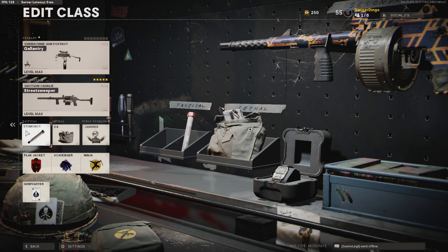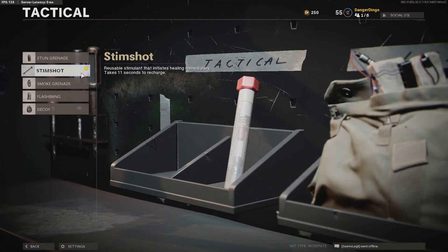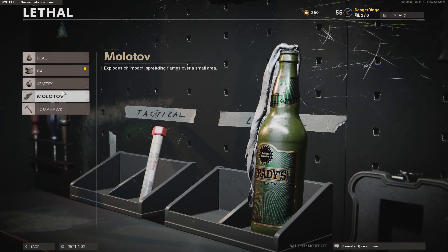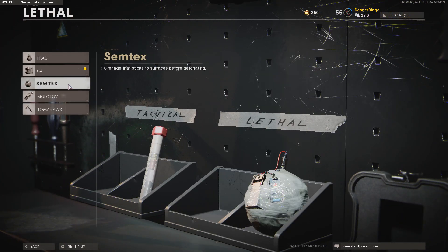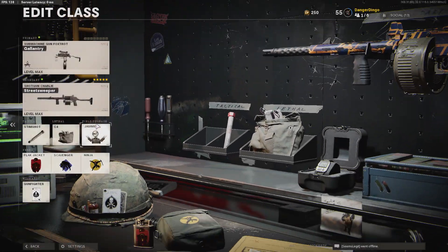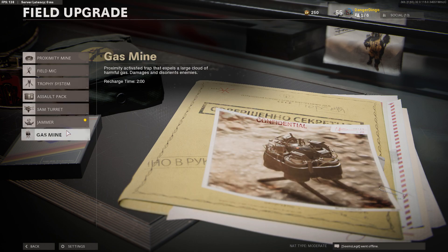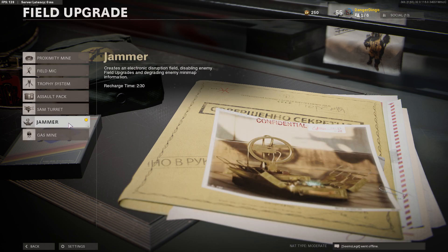For the tactical slot you can choose whatever you prefer, but the stim shot is what we go with for that extra chance per life to continue a gunfight if we take more damage. For lethal we have C4 — pretty much choose whatever you like there, I usually roll with semtex or C4. In the field upgrade slot we're going with the jammer, though you can also choose the field microphone or whatever you prefer. I like the jammer because it denies enemy information.